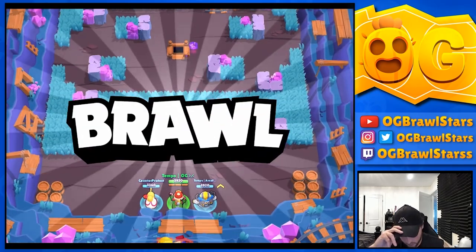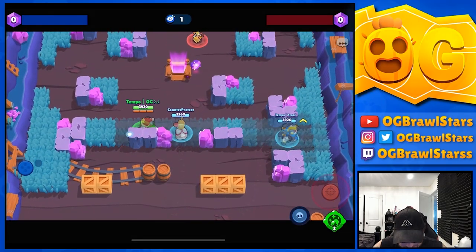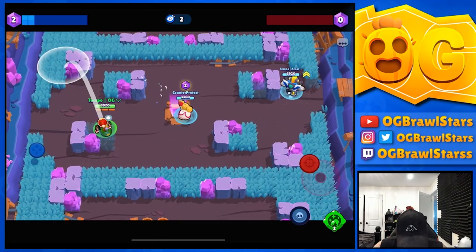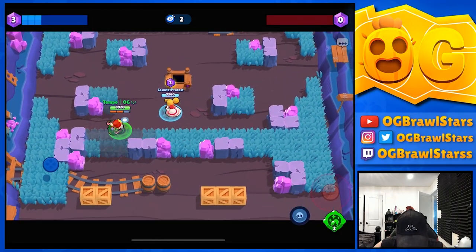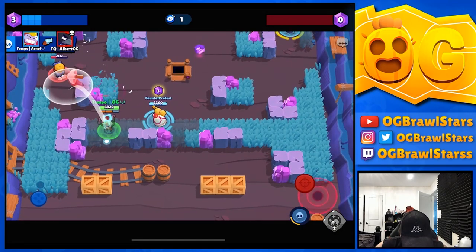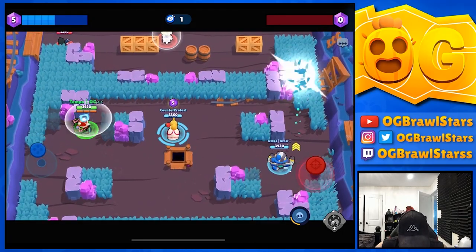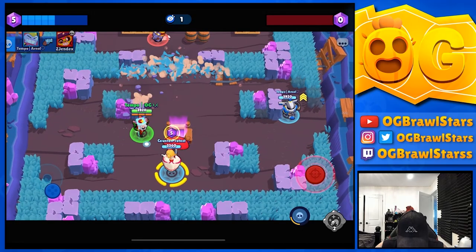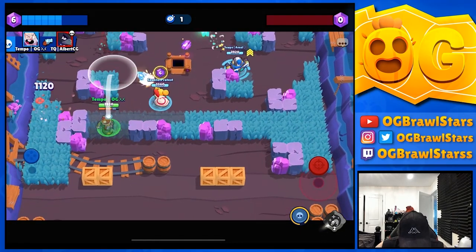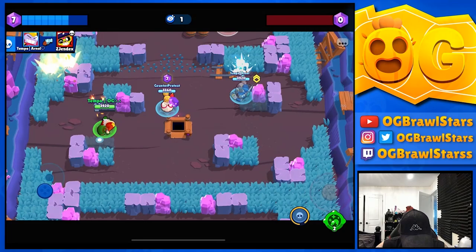Final game — we're on Hard Rock Mine. We've done a full circuit of the 3v3 maps. Carl is actually a really good target for the gadget because of his HP and he's relatively easy to hit compared to brawlers with difficult movement patterns. When you activate the gadget it shows a little indicator over your head. I don't want to waste it on Crow — but okay, we use it on Crow anyway. It was a guaranteed kill and he was getting really annoying position, so it was worth it.